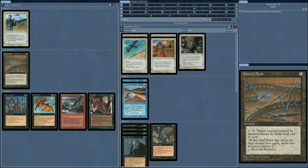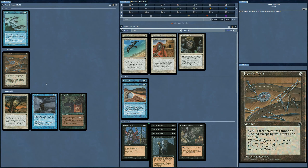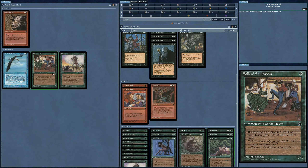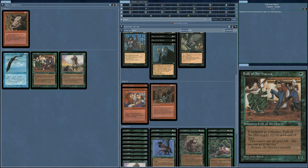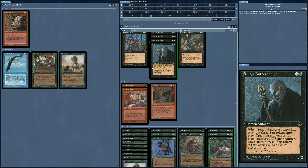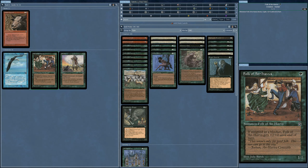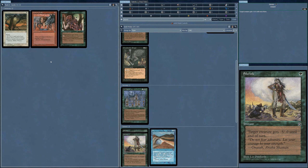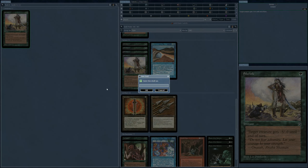Target creature cannot be blocked except by walls — wow. Cemetery Gate — in this case I might actually need some blocking. Hungry Mist — yes. I haven't seen any Minotaurs. Another Shrink — that might come in handy. How many creatures have I got already? I'm recording this in 1440 by the way. We have already 25 creatures — this is already way too many. So I might as well take the Shrink. Then I'll take the Carapace, another Shrink, another Shrink, and another Shrink.